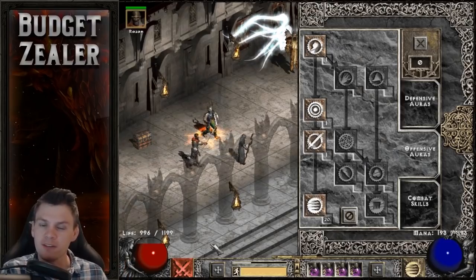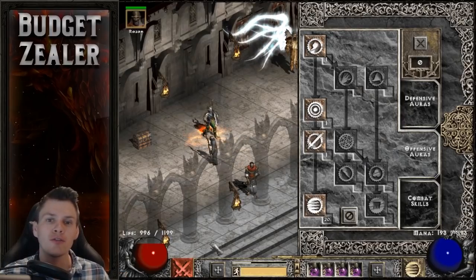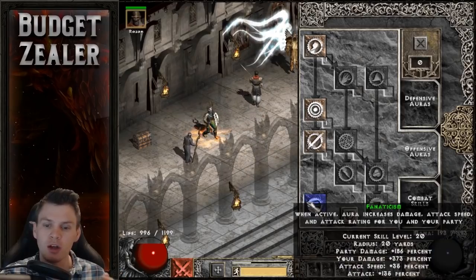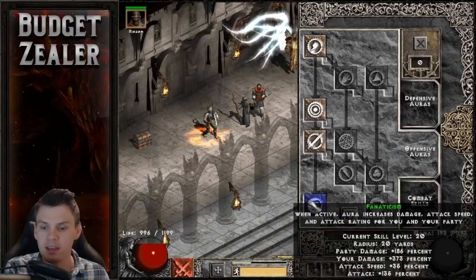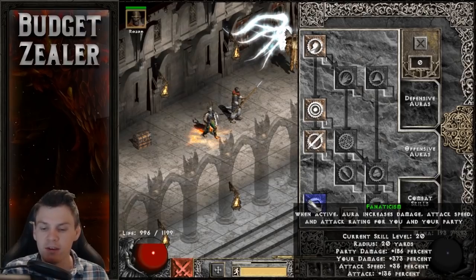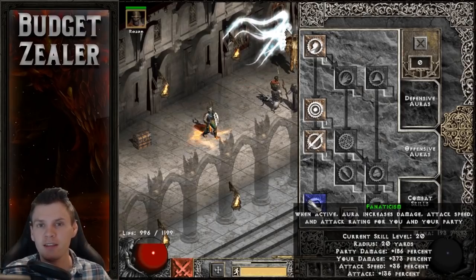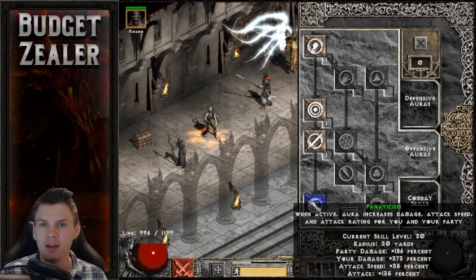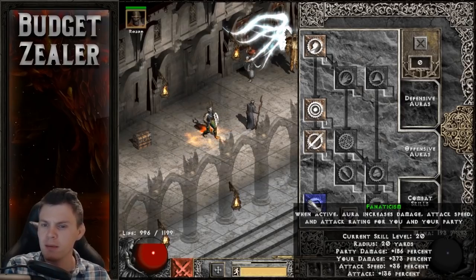Now we'll break down the three different Paladin skill trees. First is the Offensive Auras — it's very simple, just 4 skill points. Three of them are single hard points as prerequisites: 1 hard point into Might, 1 into Blessed Aim, 1 into Concentration — all just to unlock Fanaticism. Then I completely maxed Fanaticism. At level 20 it gives my party a 186% damage increase, my own damage 373%, increases attack speed by 35%, and attack rating by 135%. It's an amazing skill — the bread and butter of the Zealer along with Zeal and Holy Shield.